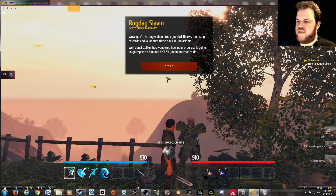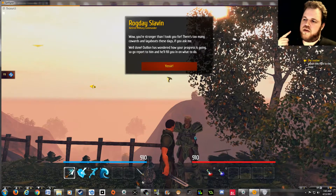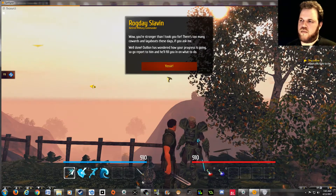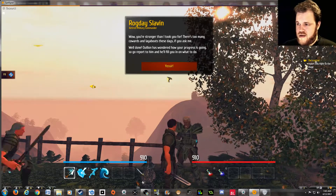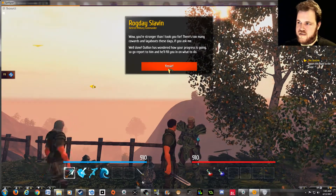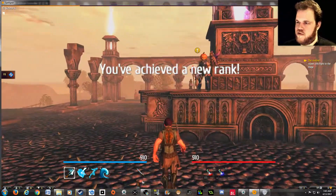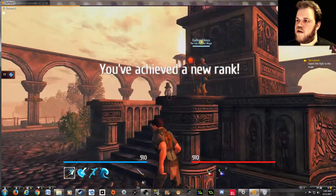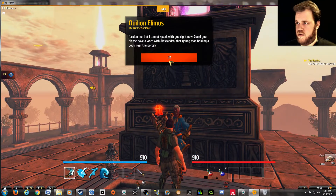You're stronger than I thought — I only murdered one guy, stabbing him through the skull without him even noticing me. Too many cowards and layabouts these days. Well done! Killian's pleased by your presence. Report — oh God. I am still drunk, aren't I? Whiskey. Pardon me, I cannot speak with you right now — could you please have a word with Alessandra?